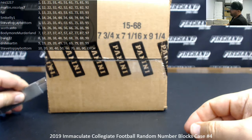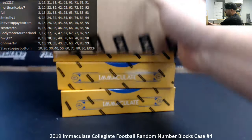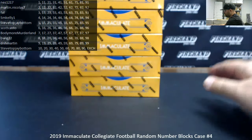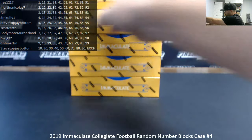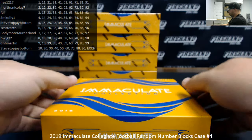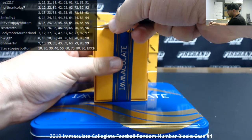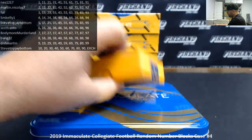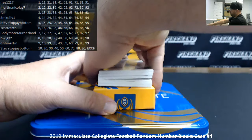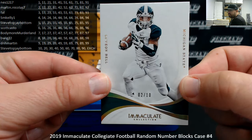College football stuff is a lot of fun to open, in my opinion — a lot of rookie patch autos, a lot of good content. Got a hollow gold base, number 10, Le'Veon Bell, Michigan State. That's number 2 out of 10, block 2 going to Martin Nicholas.